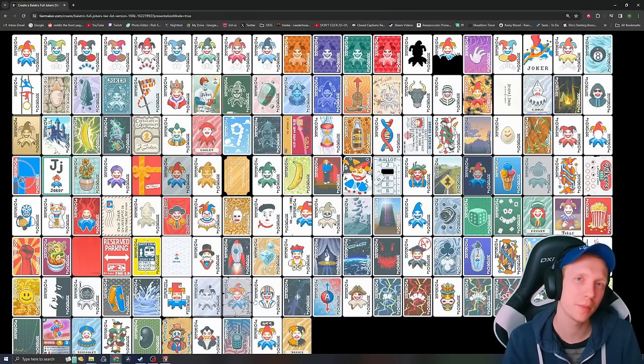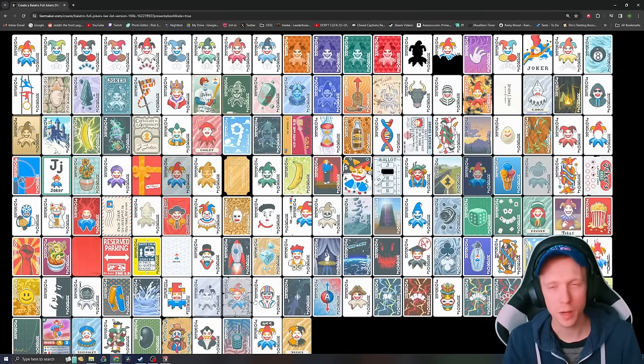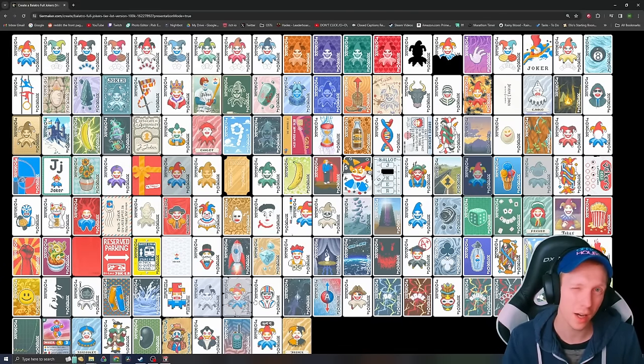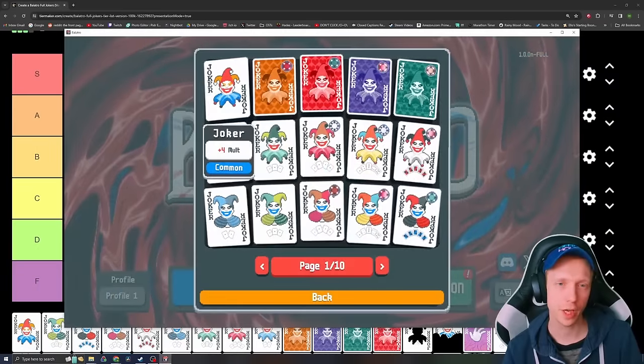What's up everybody? My name's Halion, and I'm here to rank all 150 Jokers in Balatro. There's a lot to get through, so let's dive right into it. I'm going to mostly rank the Jokers based on how well they perform in Antes 1 through 8, helping you secure wins across all the difficulties. If a Joker only has good uses in Endless, it's not going to rank very highly. So it's mostly around simply beating the game.